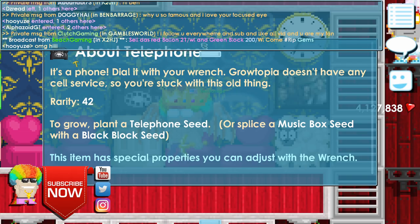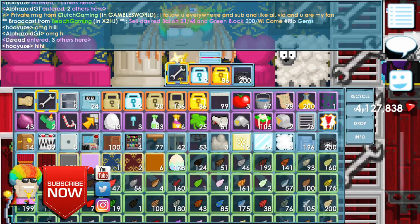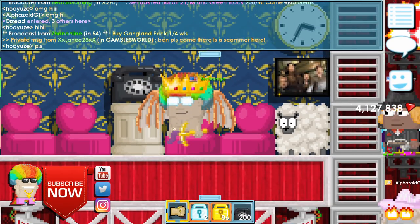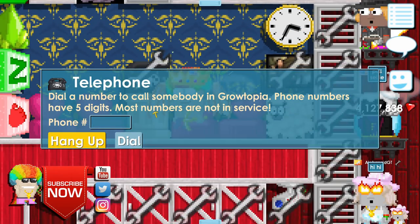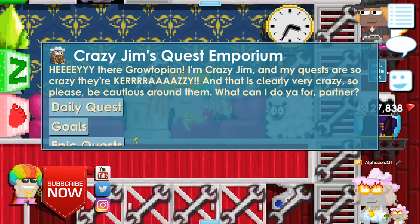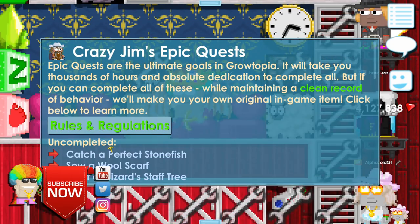It's easy to make: get a music box seed, splice it with a black block seed and you can get your own telephone — you don't have to buy it. Once you have a phone, place it down. People who come to your world can use it, wrench it, and call the number 1-2-3-4-5.